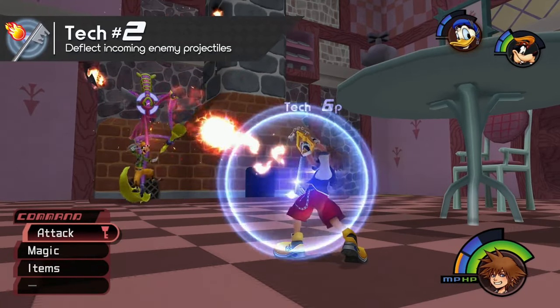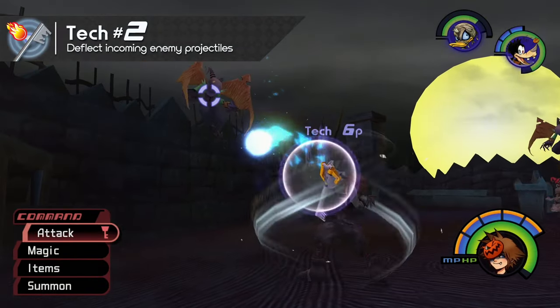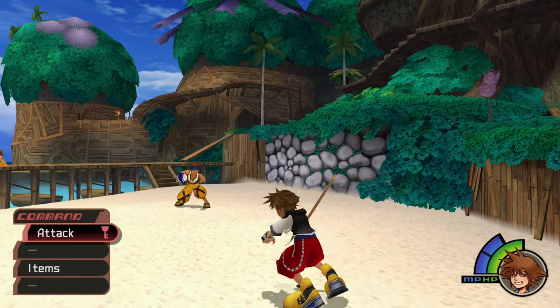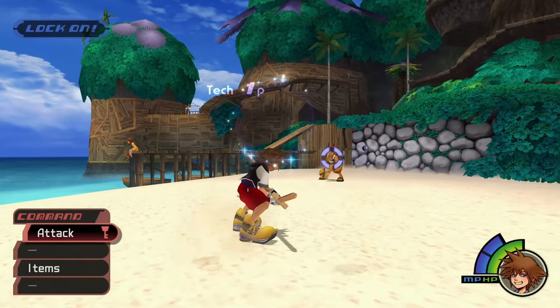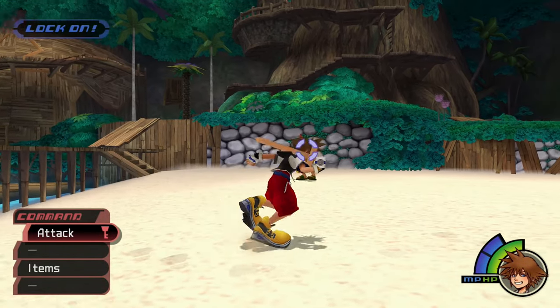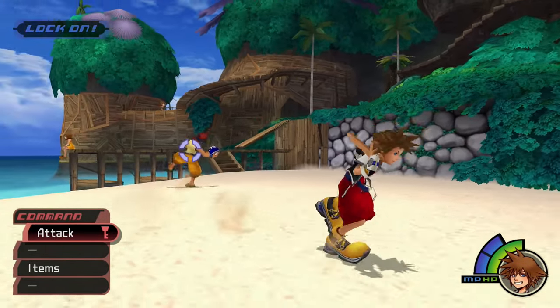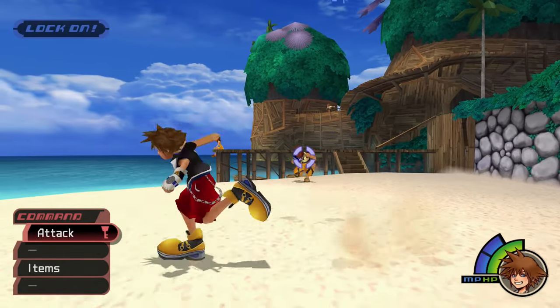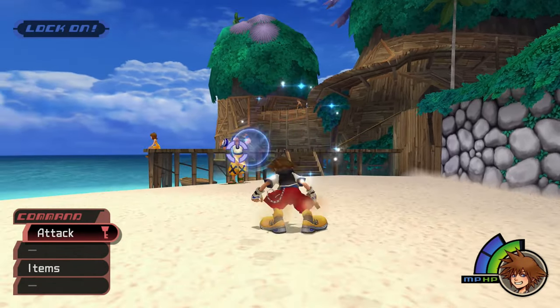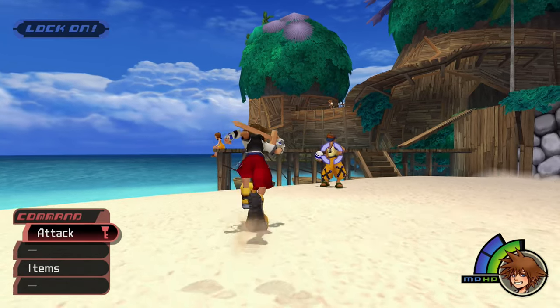Tech Points can also be earned when deflecting incoming projectile attacks. This technique can be used against Wakka on Destiny Islands when he throws his Blitz Balls. You won't have access to the Guard ability this early in the game, so you'll have to rely on pressing the Attack button with the right timing, which can take some getting used to. I sometimes found that jumping before striking helped improve my timing when striking projectiles this way.